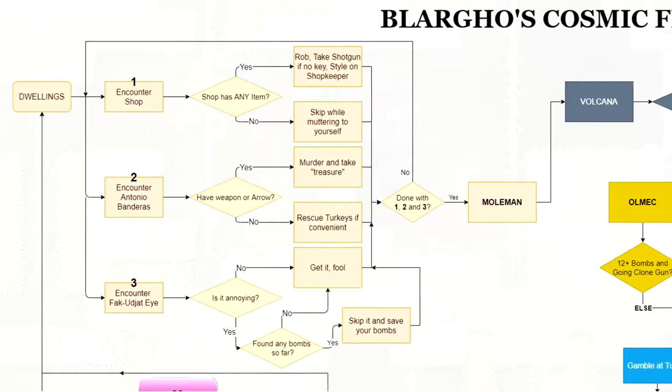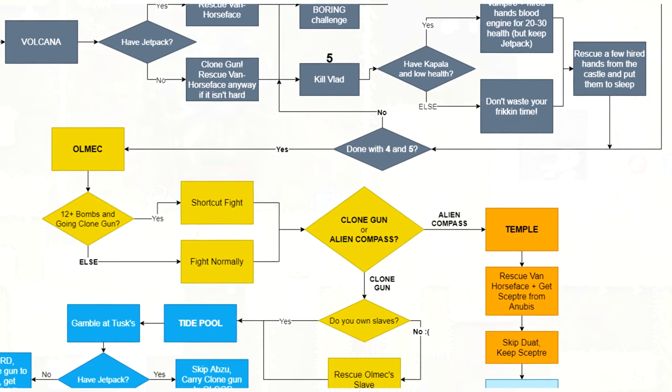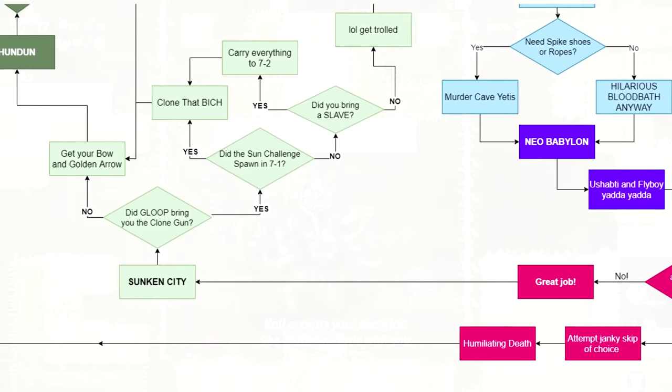In the description you can find a link to a far more granular flowchart, breaking down pretty much every single choice I make in a given run. I was going to just narrate it beat by beat, but this video is too damn long already.